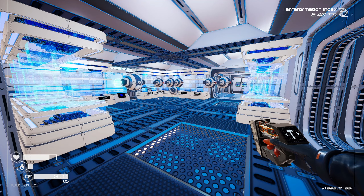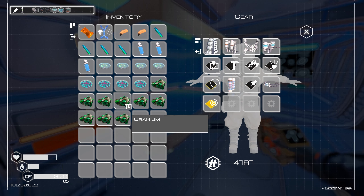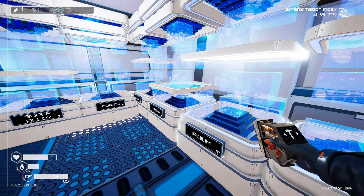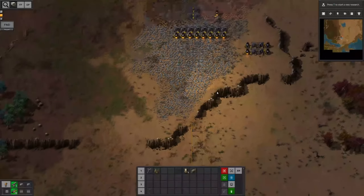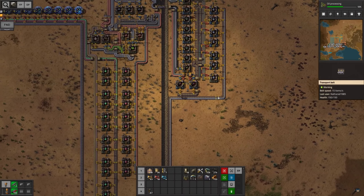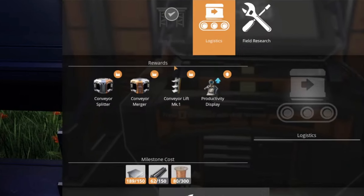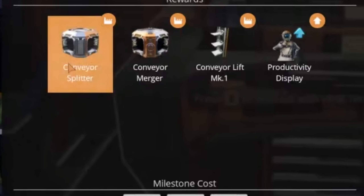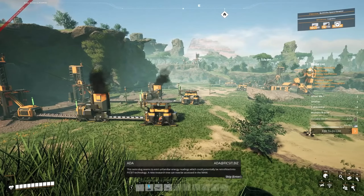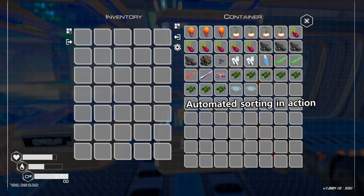Machines that automatically craft things for you, and drones that move items around — these optimization and automation systems are surprisingly well executed. Typically, I am not a fan of automation gameplay. On paper it always sounds like my cup of tea, but in practice it often becomes convoluted and tedious after just a few hours. Usually these games refuse to give you tools to truly optimize the process, locking them behind hours of grinding. So you have the vision but lack the means. But in this game, it was different — and that I loved.